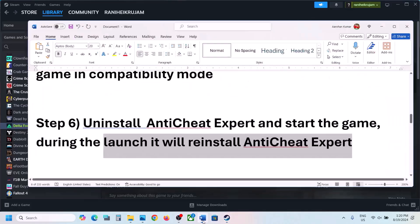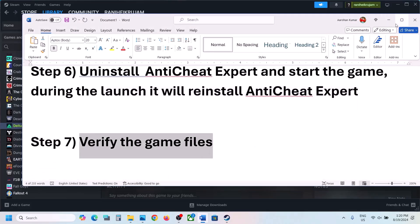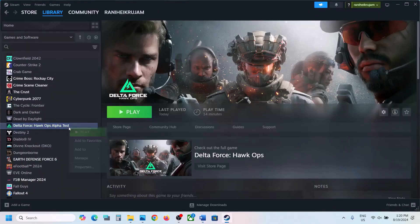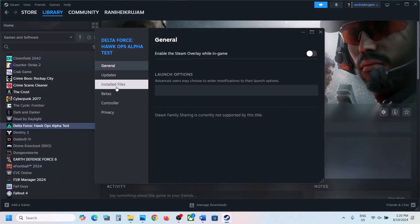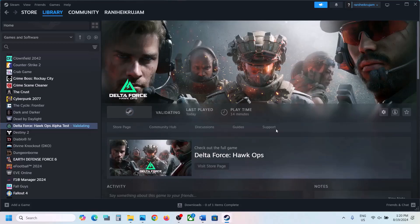If still not working, the next step is to verify the game files. To verify the game files, make a right click on the game, select Properties, go to the Installed Files tab, and then click on Verify Integrity of Game Files. Once the verification is 100% complete, launch the game and check.